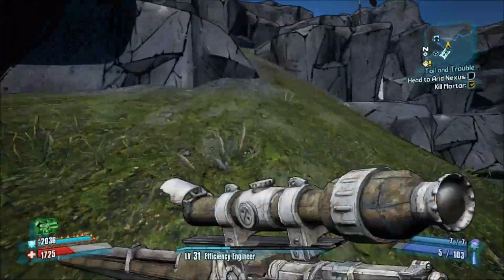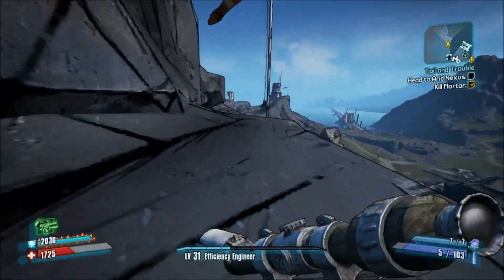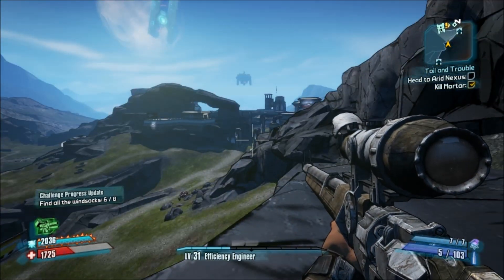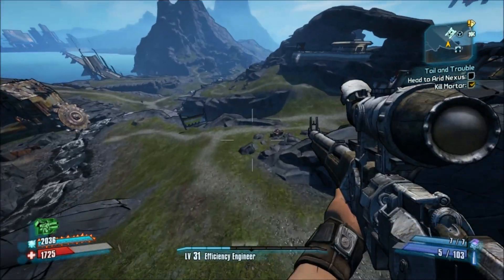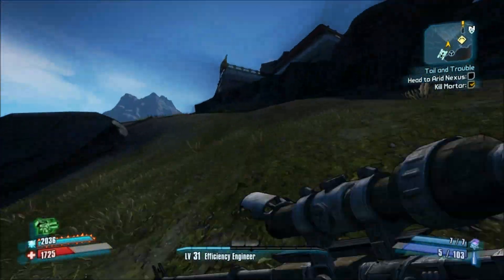You run up here, you can see where the last one was from here, because you can see where the comm tower was. But pick this one up — this is number six. Number seven is tucked away. Obviously if you have been and done Tannis' Lost Echo missions, you'll have had to go up here to get to it, so you may have already come across this one.